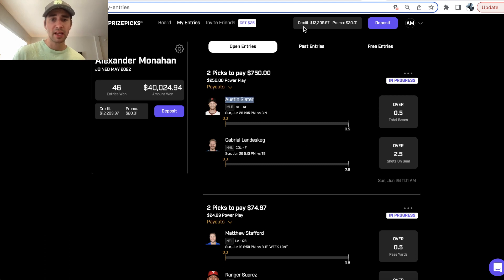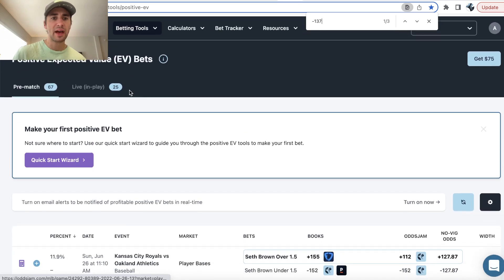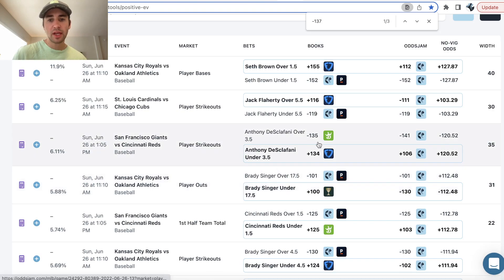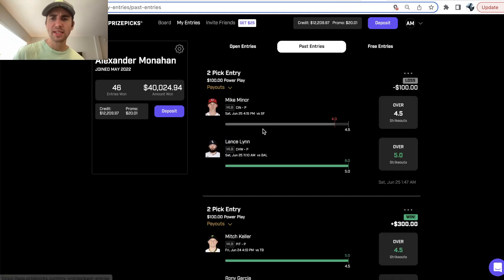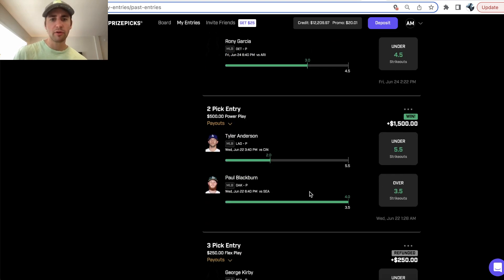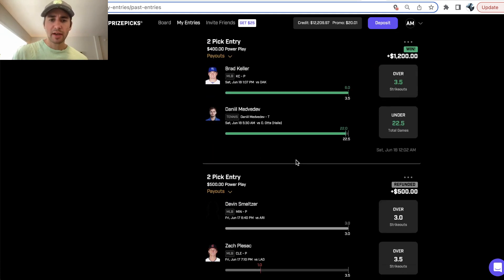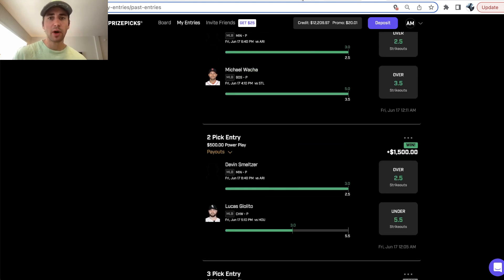Here are the two I'm on tonight: Slater over half of a total base, Landskog over two and a half shots on goal — both picks found on the OddsJam positive EV betting tool, which shows you DFS picks, sharp player prop bets, everything like that. We lost our last one, which was a little smaller. We won the one before that. We've been on a pretty good run overall in the MLB, and NHL and tennis haven't been bad either. Looking for line discrepancies has treated us very well on Prize Picks.